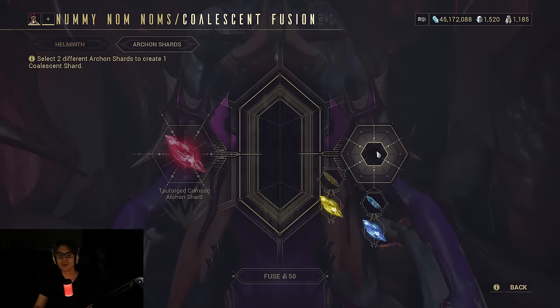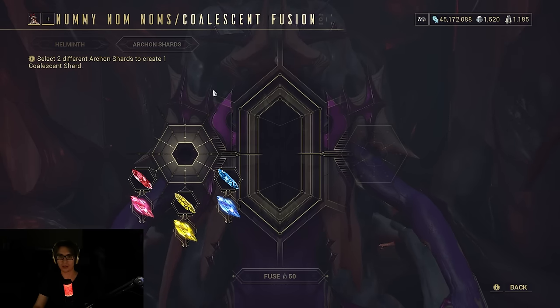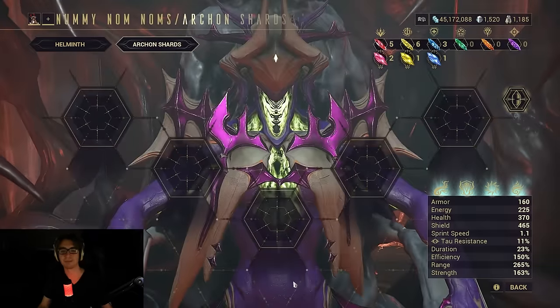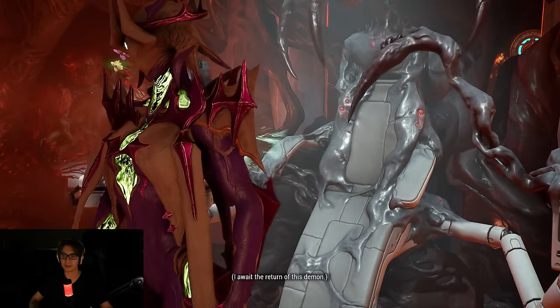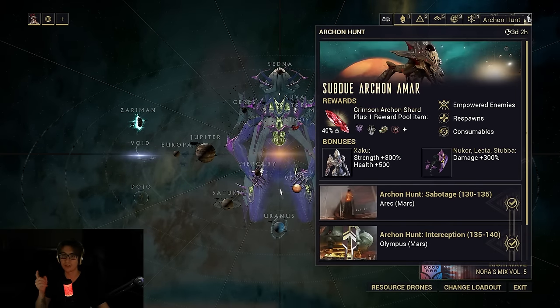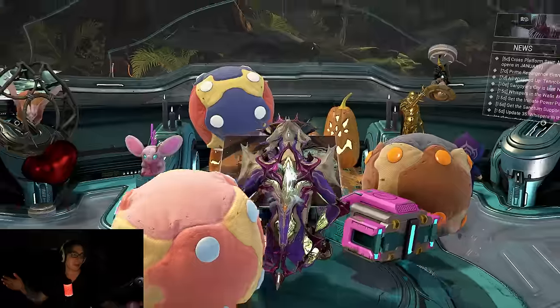The only issue is you cannot properly farm up Tao Forged shards — there's not a reliable way to get shards other than Archon hunts. There's the Call missions and Narmer missions, but those kind of suck. And then we have weekly Netra Cells, meaning we can get two guaranteed Archon Shards a week with a chance at Tao Forged through the regular mission, and then a chance at getting five Archon Shards through Netra Cells, which could also be Tao Forged. The drop rates are not the highest, but they could be a lot lower. So that's how that goes.